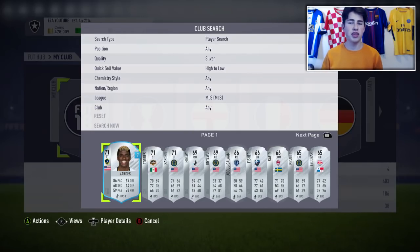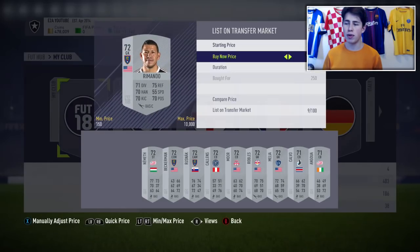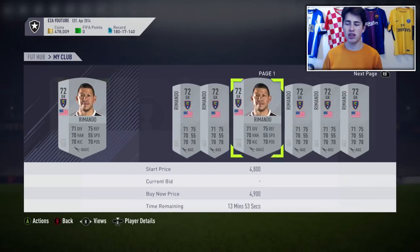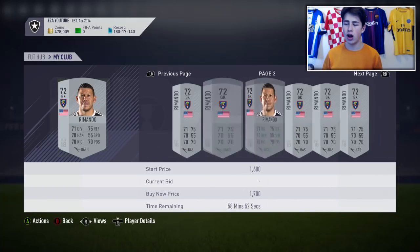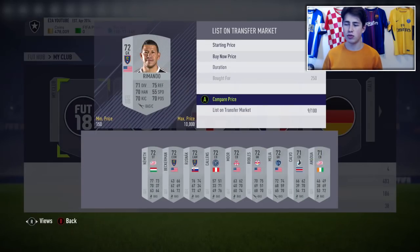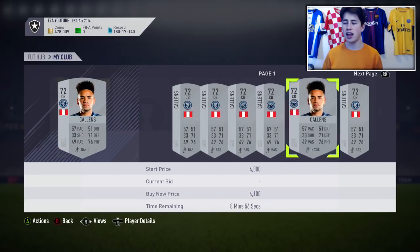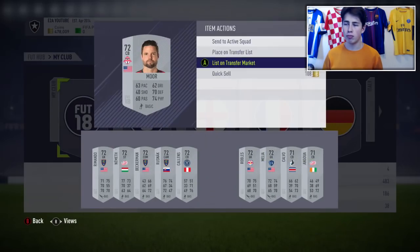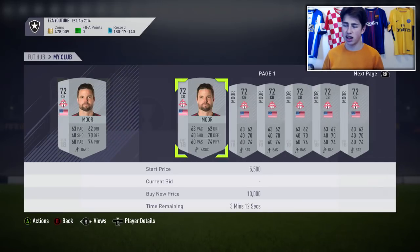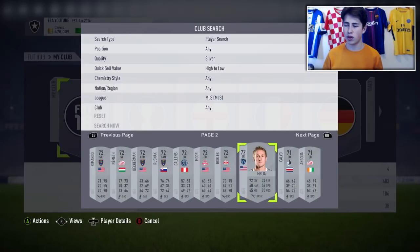Another league SBC released at the same time was the MLS. I got a load of silver players - I believe in total I got 15 pages of these. Just as an example, Romando I got for 250 coins and he's going for around 2,000, so that's a really good amount of profit. Kalenz - I've got him for 200 and he's going for about 1.9 to 2k. Another one I got for 200 coins exactly the same, and he's going for about 2,000 coins. That's some very easy profit there.